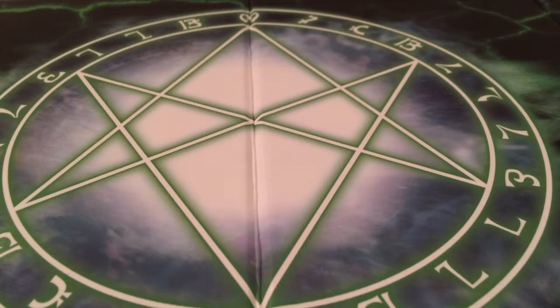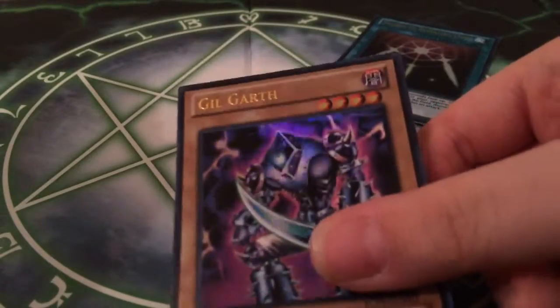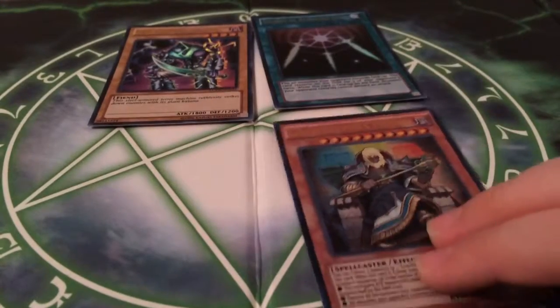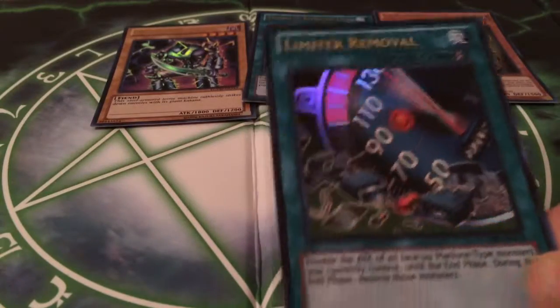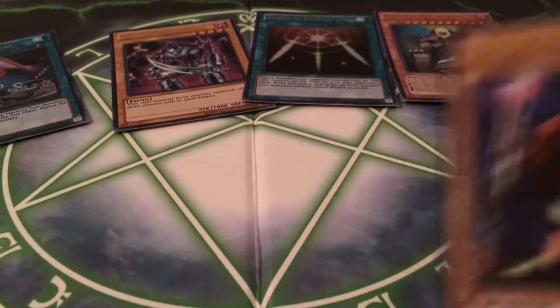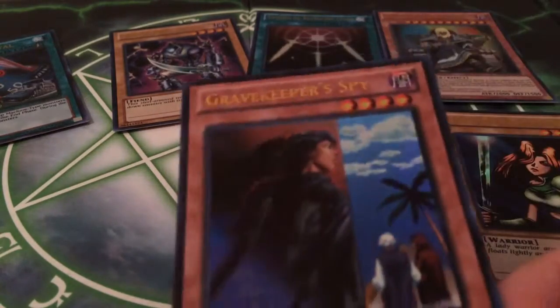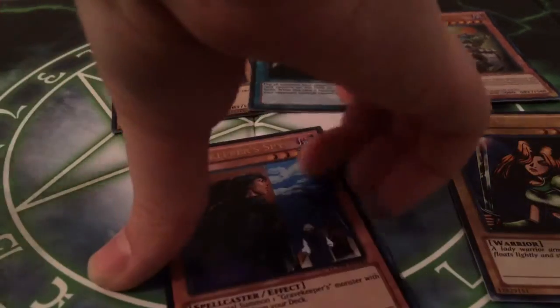Next we have some more that I just pulled. Here are all the ultra rares: Swords of Revealing Light, Gilgarth, Gravekeeper's Oracle, Limiter Removal, Camon the Sword's Mistress, and Gravekeeper's Spy. Those were the ultra rares.